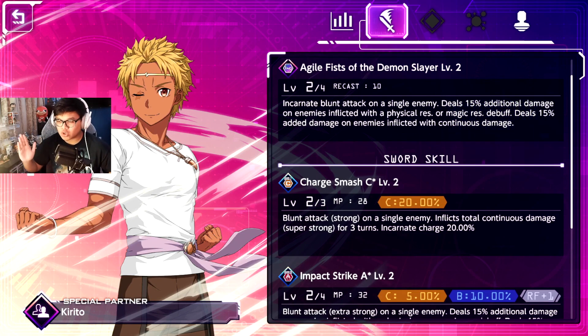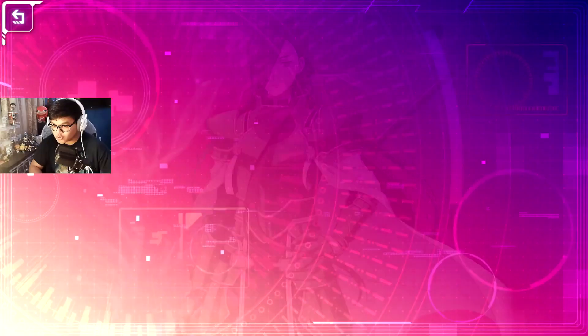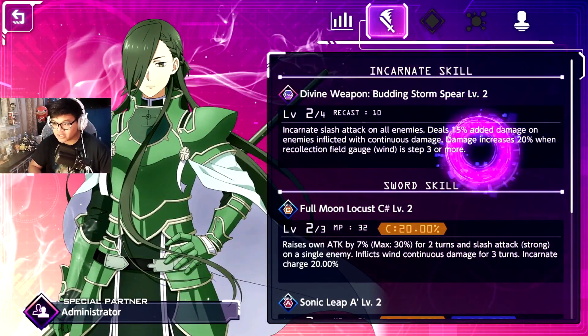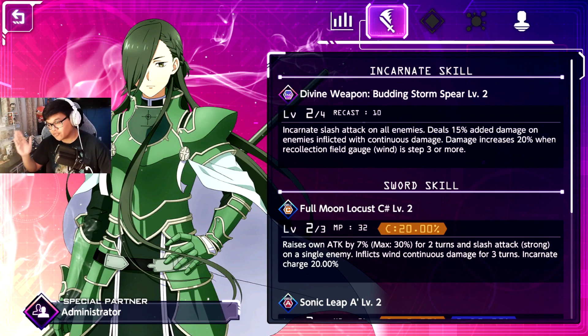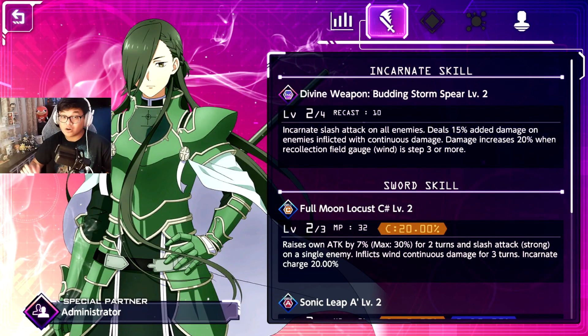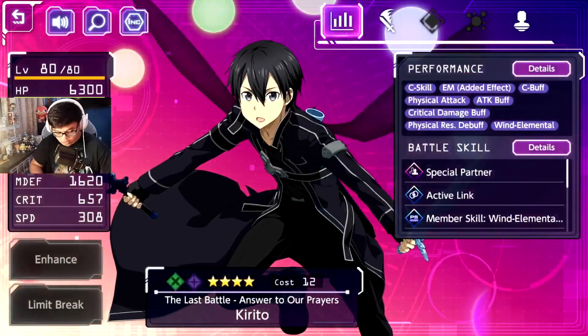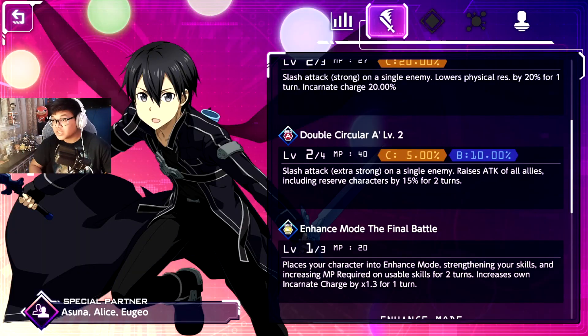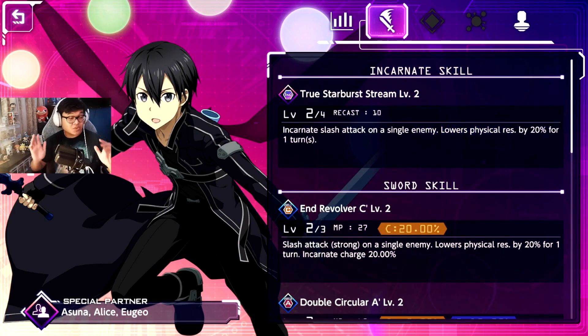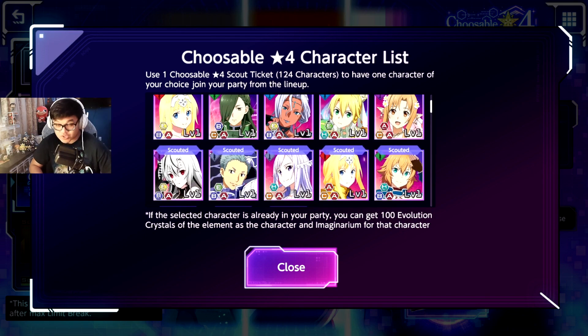For wind element, although characters on top deal more damage, I'm not a big fan of Energius. His incarnate slash attack hits all enemies, which is helpful for new players clearing things, but AOE attacks tend to deal less damage than single-target hits. I personally prefer wind element Kirito — he has enhanced mode, a good charge, and a strong incarnate. That's up to you, but I'd personally go with Kirito.